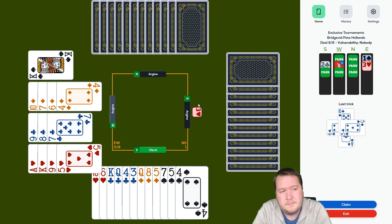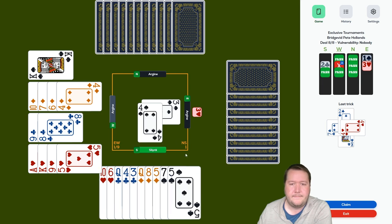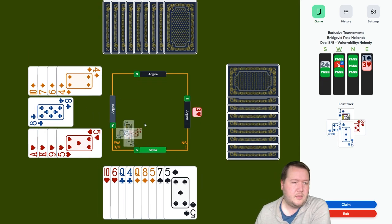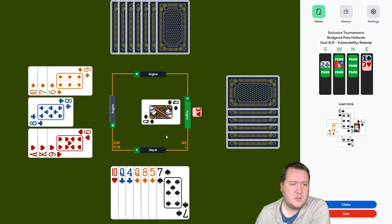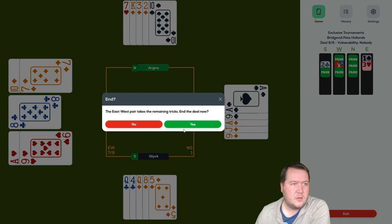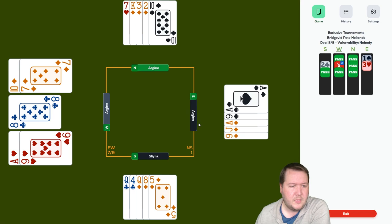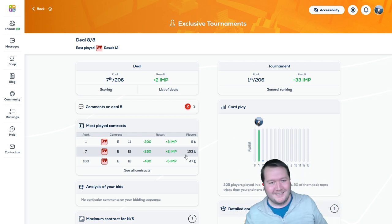I cash the king of clubs — do I play a heart? I've got 11 high card points, they've got 10, so there are 19 missing. East has about 16, my partner only has 3. If I try to cut down on cross-ruffs my partner doesn't have a good enough hand. Let's try cashing the king of clubs. Two ruffs — they might only have four hearts. As I said they were crazy for not bidding game, and they made slam. Plus two IMPs — we did it, we took the top spot, plus 33.